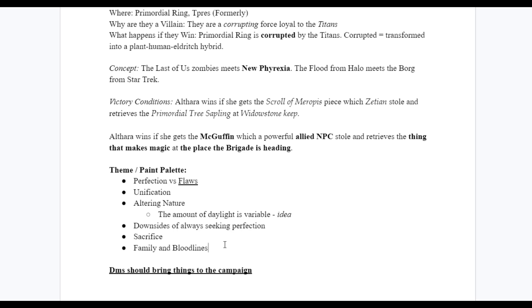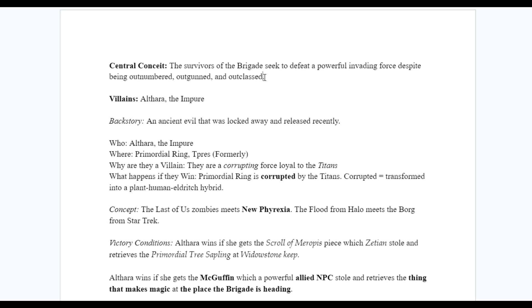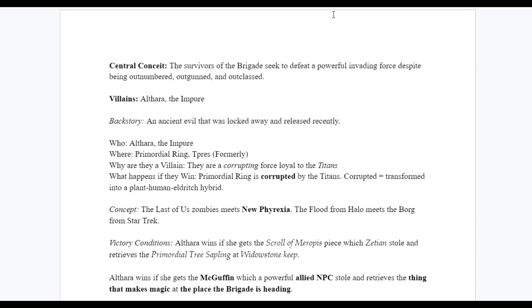So that's the bones of a West Marches campaign: our theme — our paint palette — our villain, that antagonistic force driving the campaign forward, and a central conceit. This is what people are signing up for, the thing that's going to keep us coming back. If you haven't already, fill these three sections out. Next up, we can start talking about the home base.